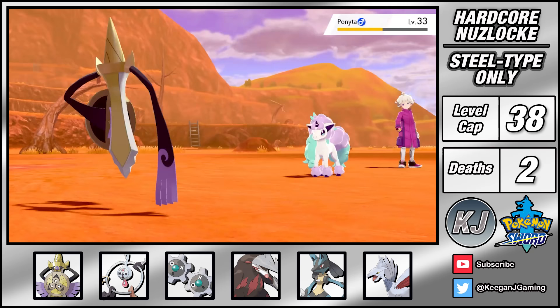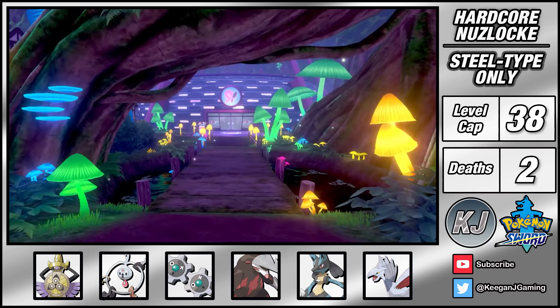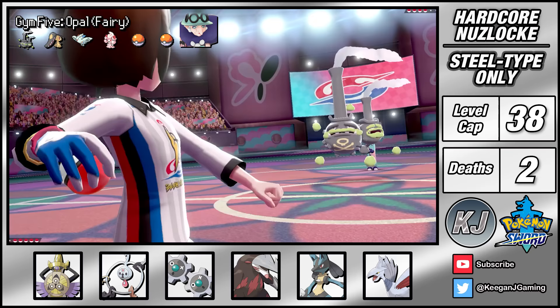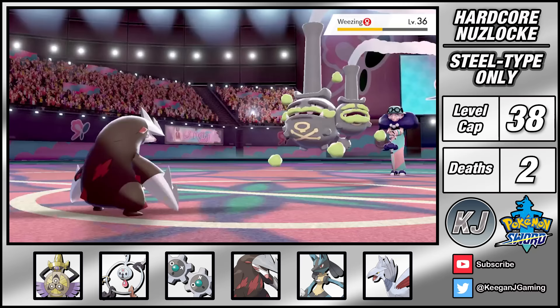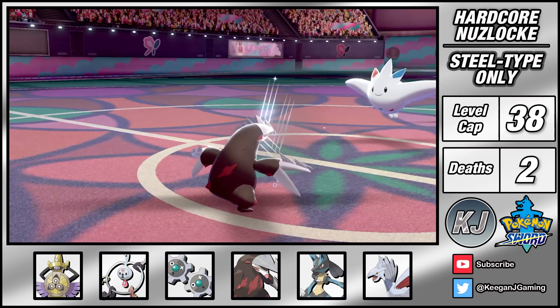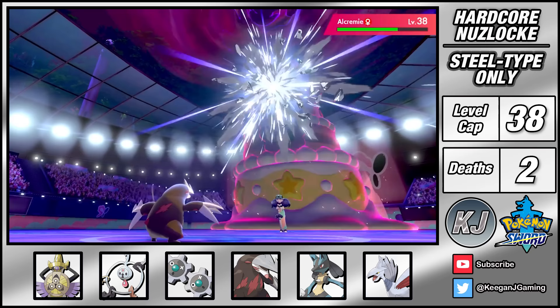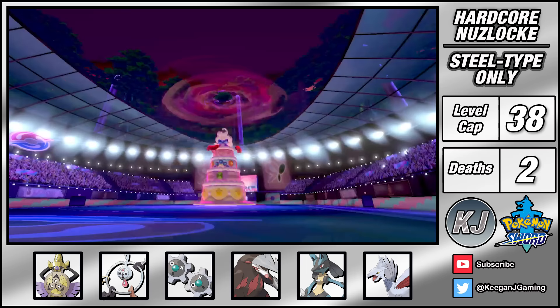After the battle Bea challenges me to a rematch but my team is just way too powerful for him at this point and I quickly sweep him with Iron Head. After quickly moving through the Glimwood Tangle I've made it to Ballonlea for another gym battle. As the first gym trainer reminds us, steel is a weakness of fairy type so this should be a pretty manageable gym. Opal's lead is a Weezing and it is pure garbage. I can easily boost my attack with Hone Claws and take Weezing down with Iron Head. Mawile is sent out next and lowers my attack with Intimidate but an Earthquake quickly takes care of it. Togekiss goes down to one Iron Head at plus 2 attack, and last is Dynamax Alcremie which also goes down in one Iron Head, giving me badge number 5.